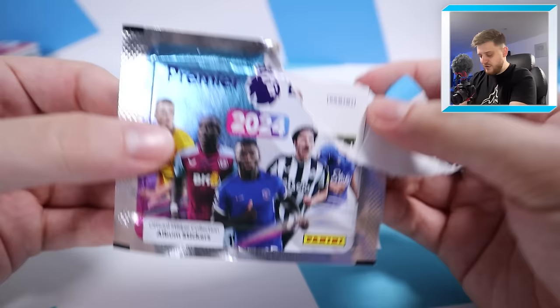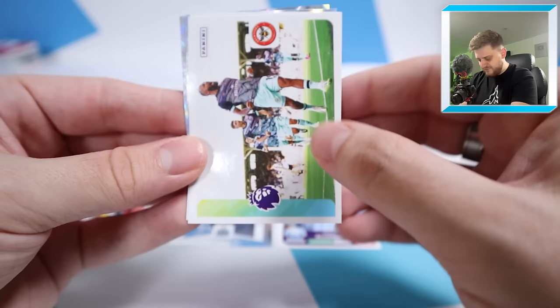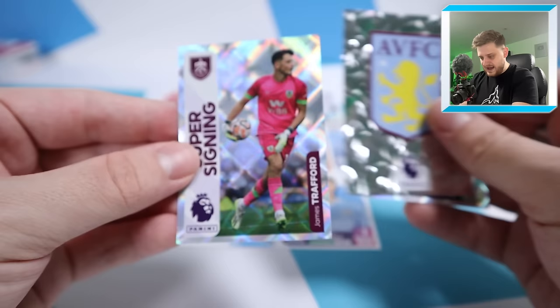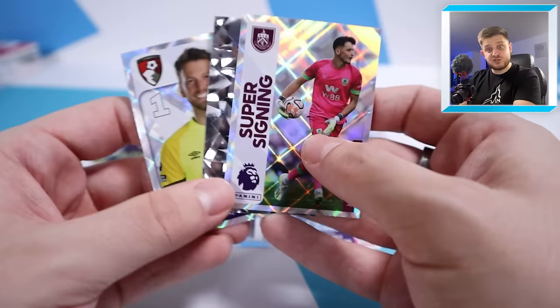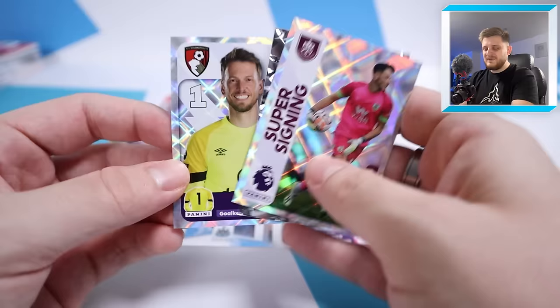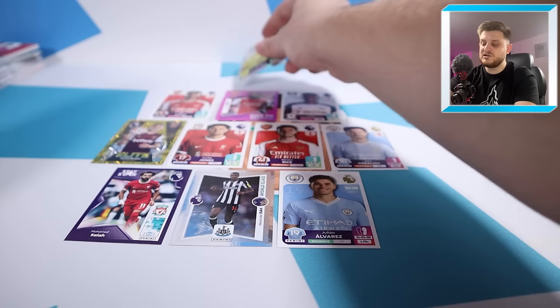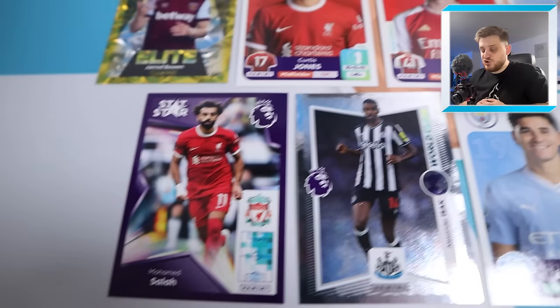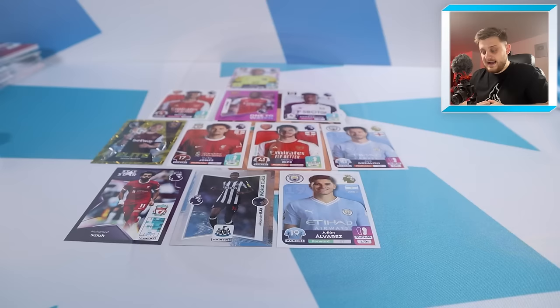We've got the Brentford team celebrating, Antoine Semenyo, Neto - he's come up clutch again! Bournemouth's captain sticker, the Aston Villa badge and Super Signing James Trafford - another goalkeeper. Who do we go for, Neto or James Trafford? We're going to go for Neto - we'd feel bad rejecting him. So the Premier League Stickers team: in goal Neto, defence Ben White, Jurrien Timber and Tosin, midfield Jarrod Bowen Elite, Curtis Jones, Declan Rice and Jack Grealish, front three Mo Salah, Alexander Isak and Julian Alvarez.